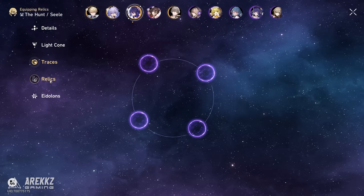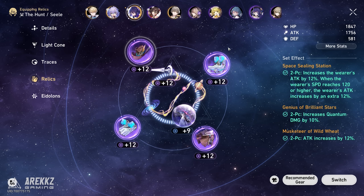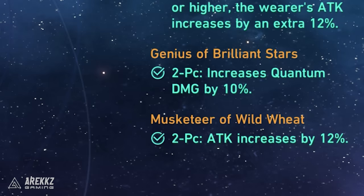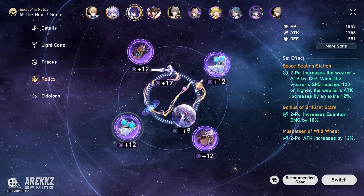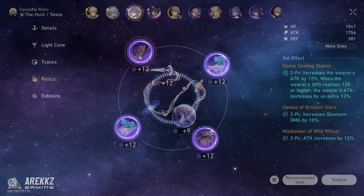Next you have a super important tab that you will unlock later in the game as you progress through the main story, so don't worry if you don't have it just yet. Here you basically have your character's gear, which is called Relics and Planar Ornaments. Using item set bonuses of either 4 or 2 pieces, or even 2 different 2-piece bonuses, is a great way to power up your character based on what they do. For example, for my Seele who is a DPS character, I'm matching the 2-piece bonus of the Musketeer set for 12% attack with the 2-piece bonus of the Genius of Brilliant Stars for another 10% quantum damage. Seele is a quantum damage dealer so these two attack buffs work great. Furthermore, you will want a matching set of Planar Ornaments to get another nice 2-piece bonus.